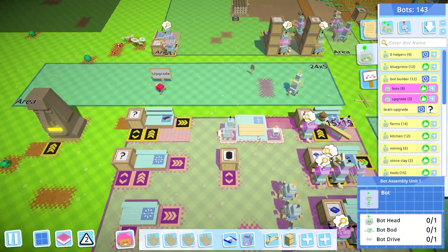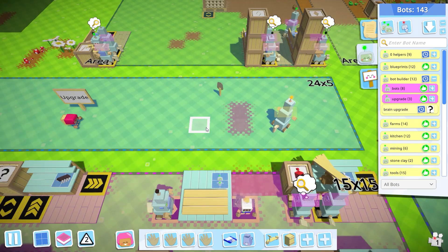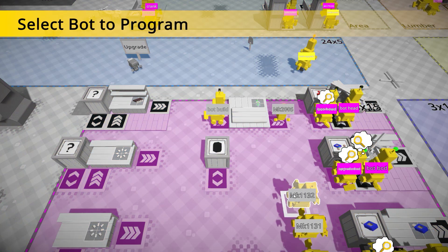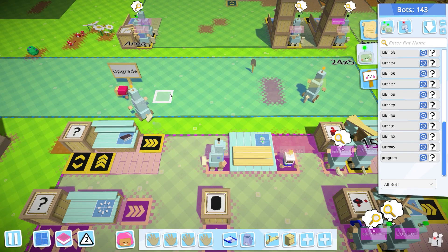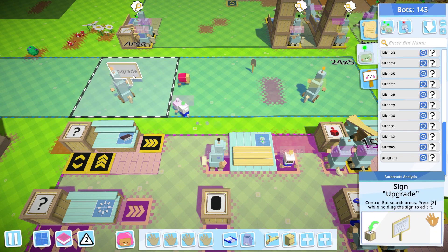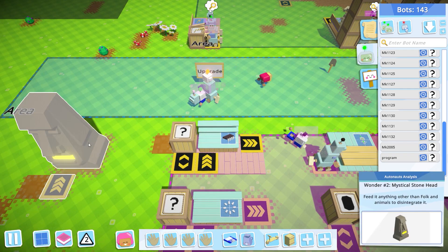Alright, we've got some upgraded bots here. They're quite a bit smaller — don't let their size fool you, they can carry more and they're much faster. So I've built some upgrade bots. To give you an example, I'll call this guy over. As soon as he gets in the radius, the bots will come upgrade him.